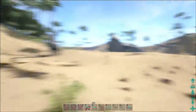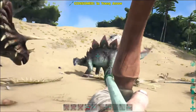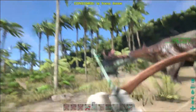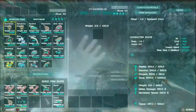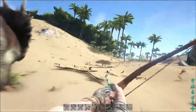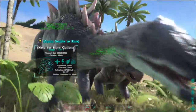He's level 11. I'm going to go for this stego. Bang! Yes, there we go. Pull out the narco berries and throw them in here. Wait for him to be done. We're back - we tamed the stego as well! This episode's just pretty good. Alright, we now have a stego and a trike.